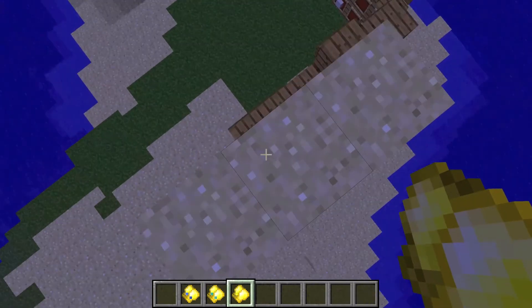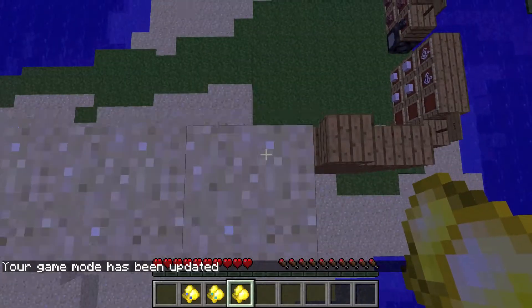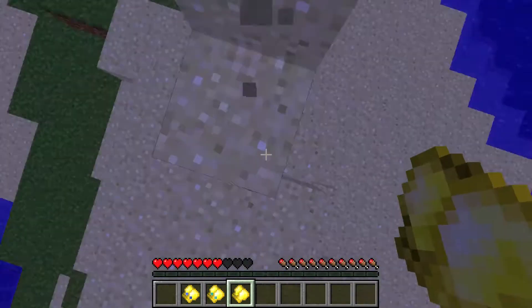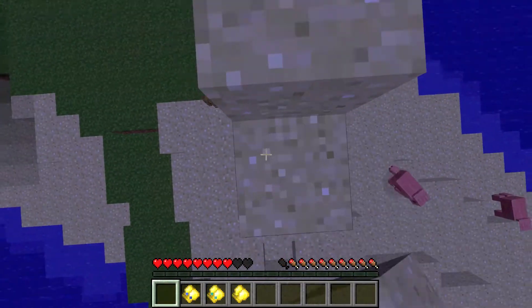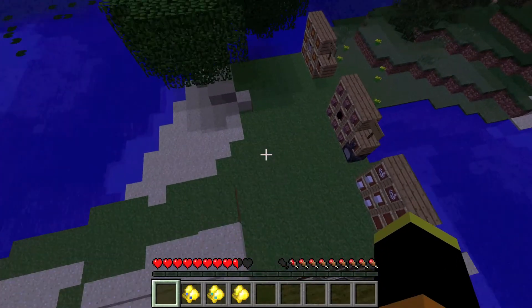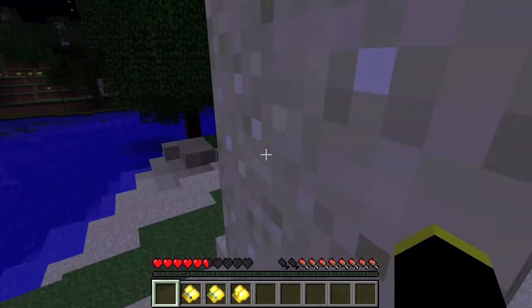I jump from here, and the damage is three and a half hearts. But if I wear the buff gloves, it was only two and a half hearts — because I had one and a half hearts before. So yeah, one and a half hearts reduced. There's the gloves.